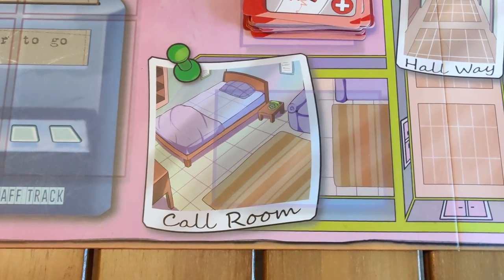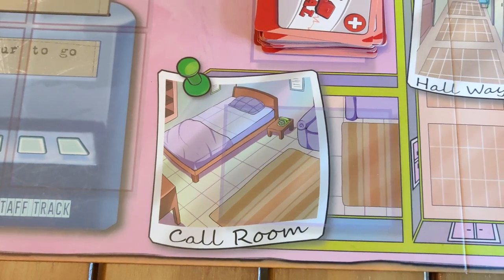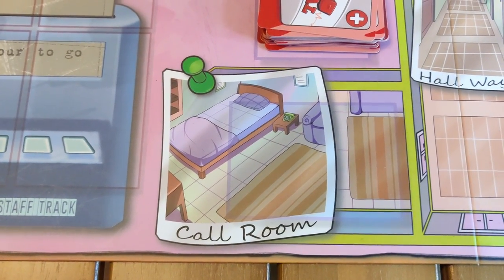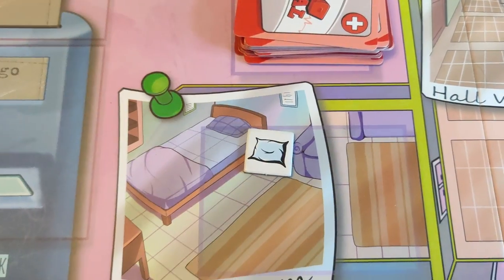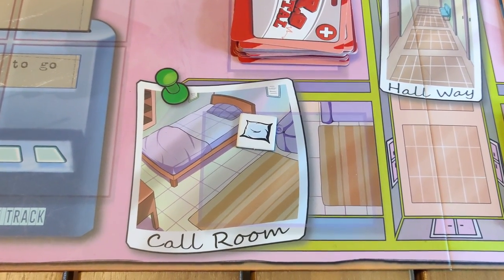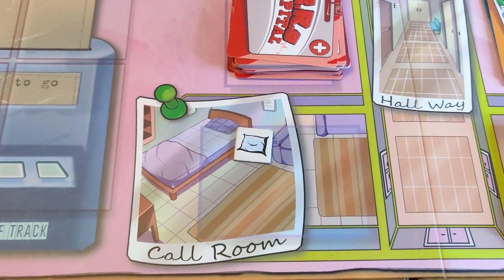On the left of the hallway there's the call room — and you already guessed it by the bed image here, this is where you sleep. In the call room you can spend an action and get those much-needed pillow tokens. How you spend actions to sleep? Yes, you guessed it — that will be the topic of another video.